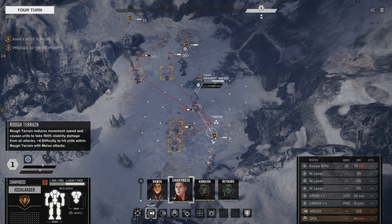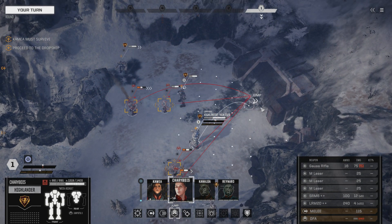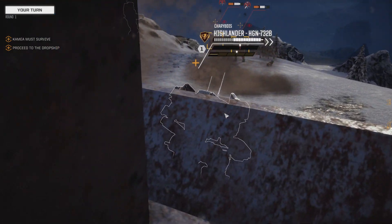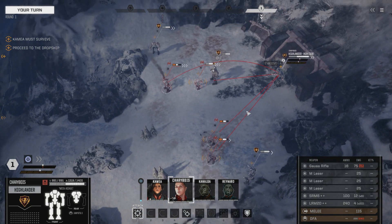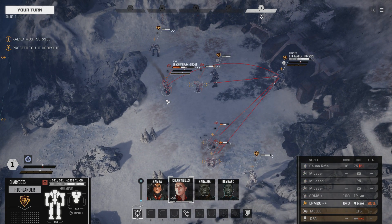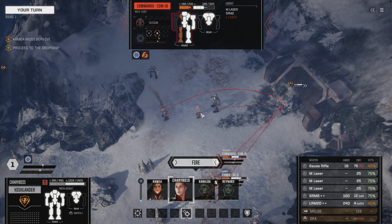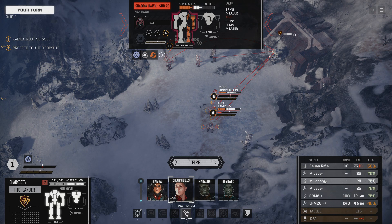Let's see what Charbos can do. This is my favorite mech — watch this big mech go! Big, heavy, and sexy. She does multi-target. These two mechs can be easily destroyed because they have no chevrons and no armor. This one we have a chance of missing on, so we're going to multi-target. Does she have breach shot? She does — beautiful. Let's do this. We'll go with the Gauss rifle.